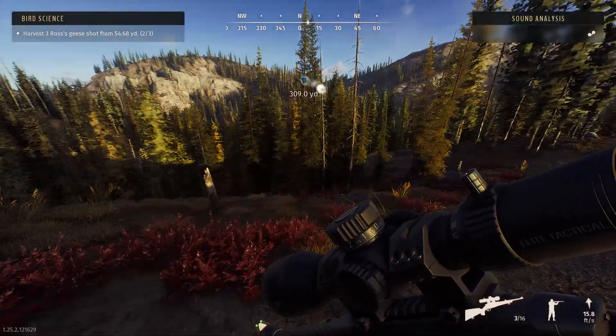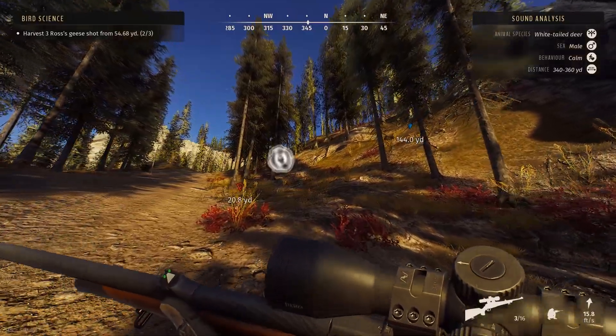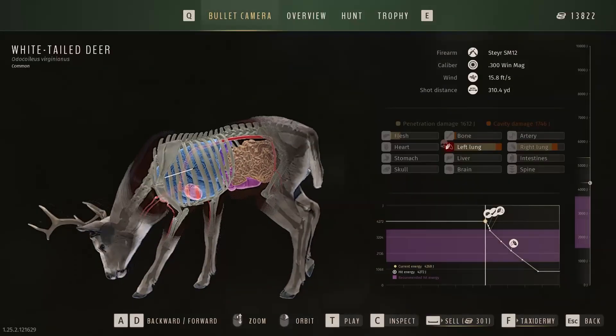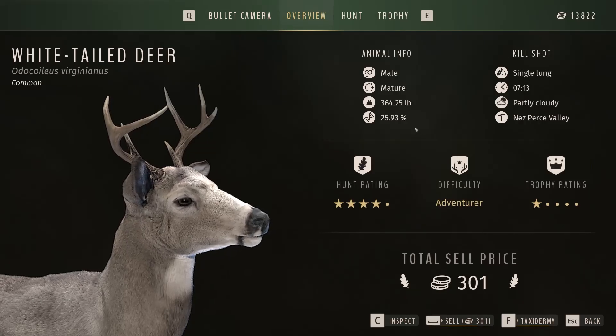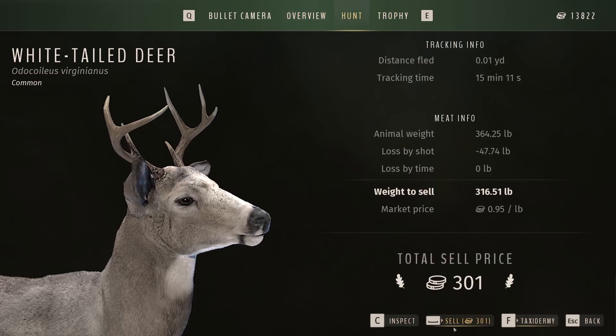Easy. Damn, the further spotting distance is nuts. Well, it looks like we already got eyes on our next herd, our next target. 25.93. We got a double lung. Okay, great. Hunt 301. We get a trophy.